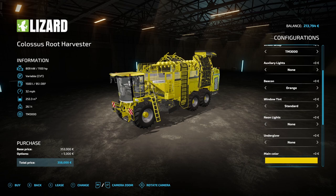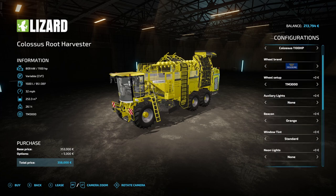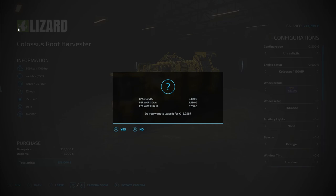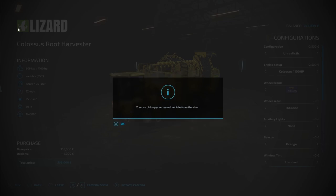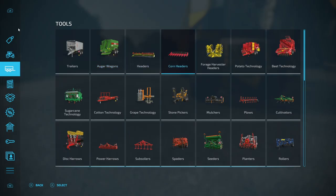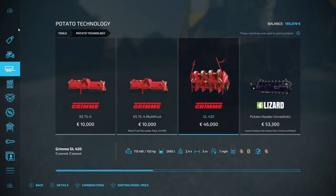I'm just going to make it a nice bright color so we can see it. It is a little early in the morning so we won't get the best pictures, but we've got to get started because this is going to take a long long time. We'll lease it — it costs over 18,000 dollars just to lease it. And then we need to get a header for it — a potato header.